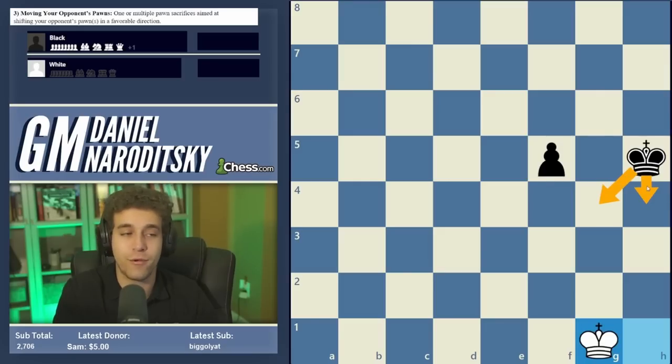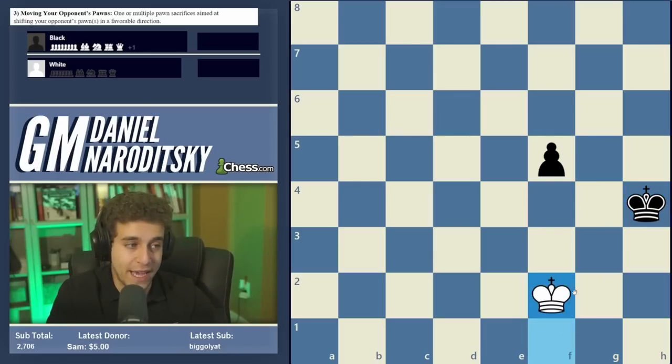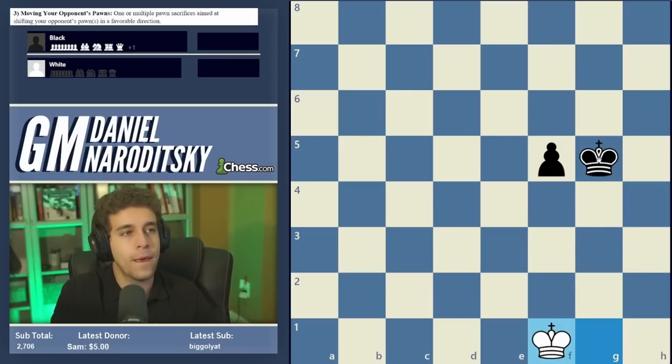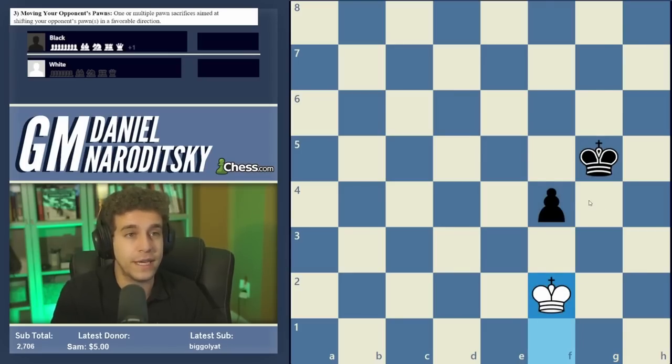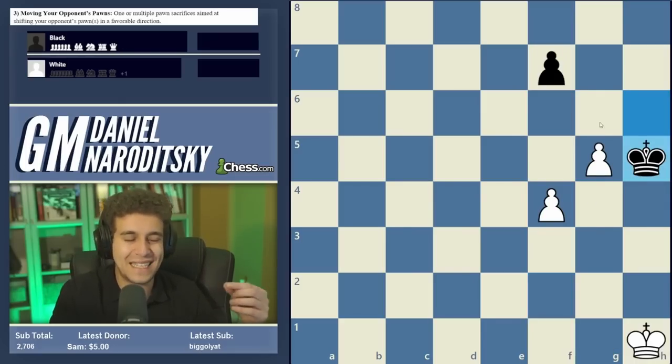Now we can make a draw — not by playing king g2 or h2, which are losing squares. Instead, wait with king g1, and now black cannot cross the fourth rank because you will step into opposition. King g4, king g2; king h4, king h2; or king g5, king f1; king f4, king f2. Notice diagonal opposition — king g4, king g2; however you slice it, white steps into opposition and holds the first rank. This constitutes moving your opponent's pawns: sacrificing your own to shift your opponent's pawns favorably.